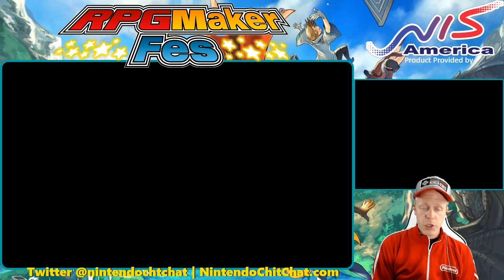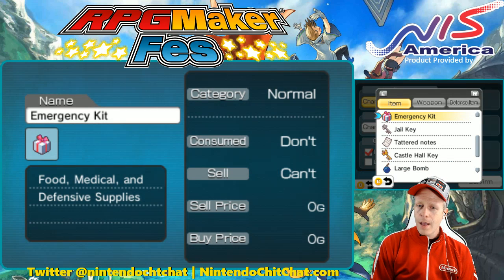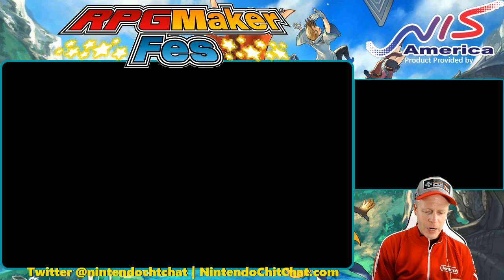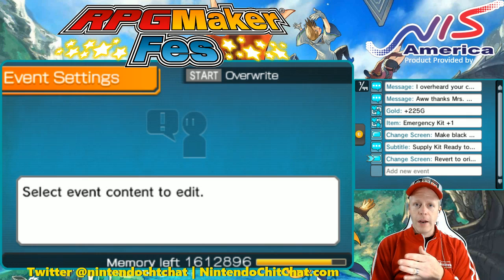Here we are choosing an item — in this case I chose the graphic of the little present. That was kind of the best graphic for this in the stock graphics and assets for an emergency kit. It looks more like a birthday present, but it could be a well-wrapped and cared-for supply gift, I guess. Increase is 1, we're given that. Then more dialogue here and we continue on into Nandoi.